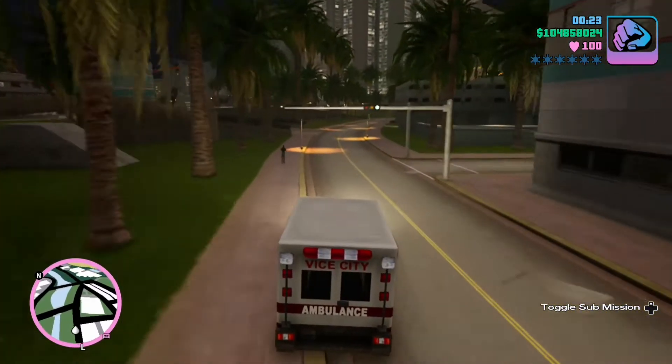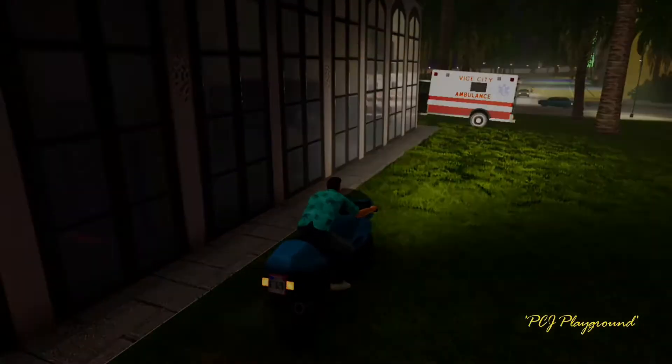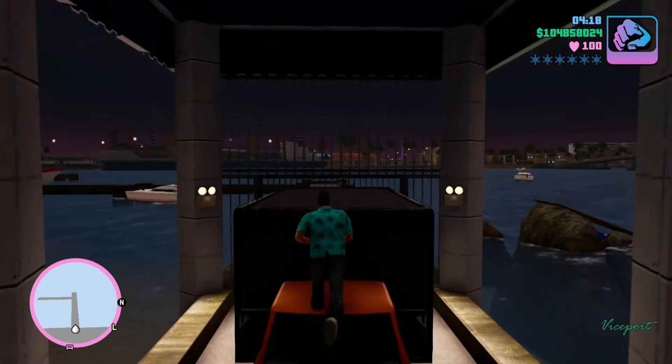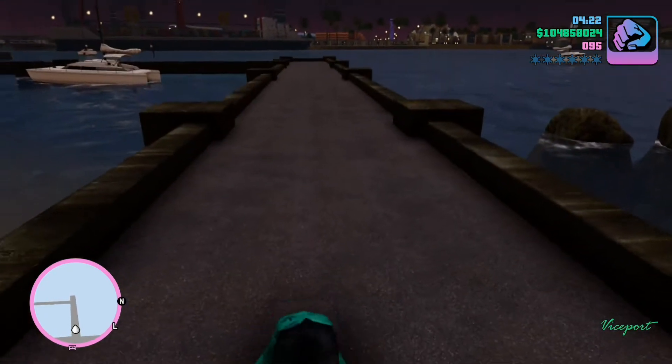To get access to the third island at the start of the game, start up the mission PCJ Playground and at a certain point in this mission you'll come across a truck. Steal this truck and head to the docks. From there you want to jump the gate and make your way to the third island by boat.